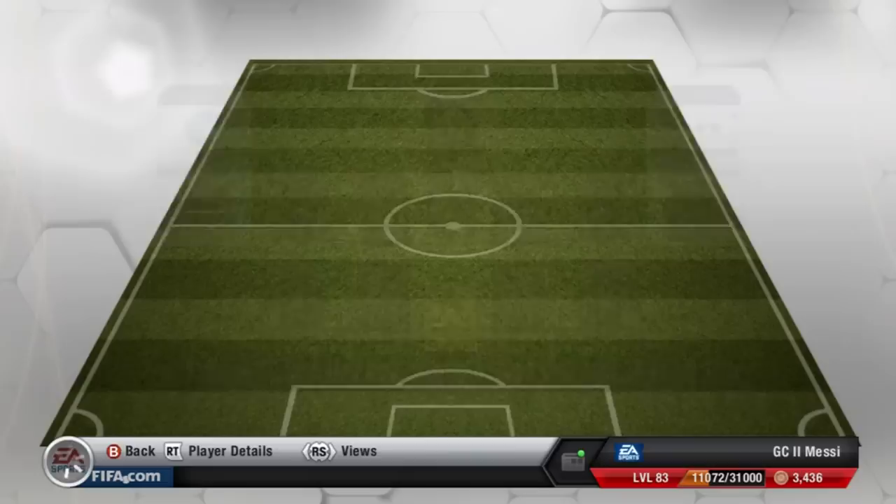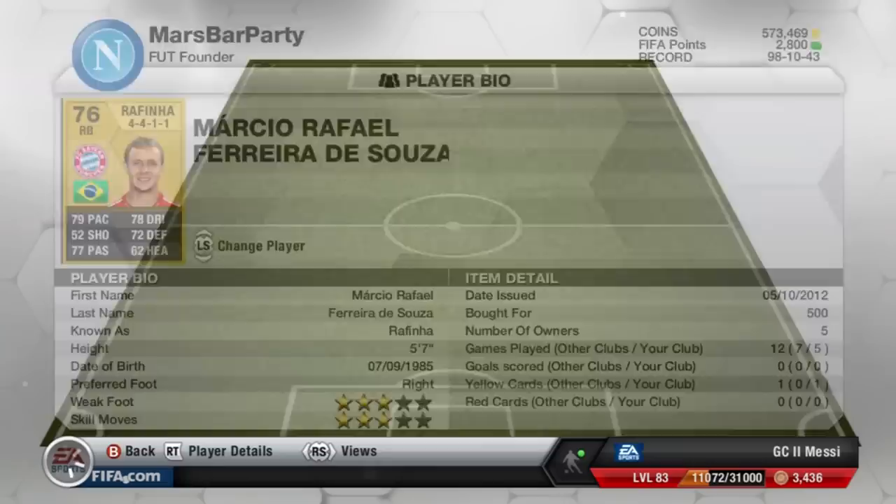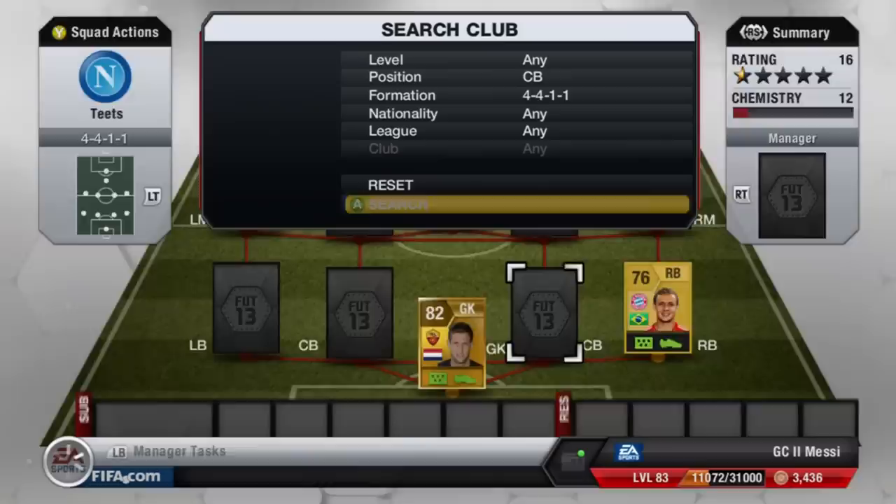Moving on to right back, we have Rafinha of Bayern Munich — he's there for chemistry purposes basically. I could have Philipp Lahm, and you'll see why with the right mid in a minute. He's five-foot-seven, three-star skills, three-star weak foot for 500 coins. He's very solid with 79 pace and 72 defending, and he's quite nice at right back because he's not too attacking.